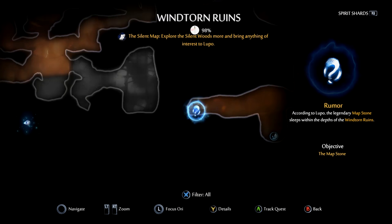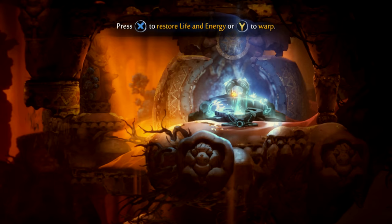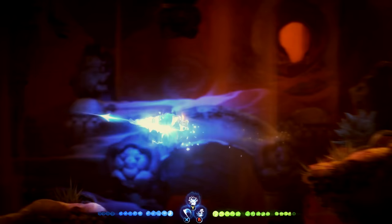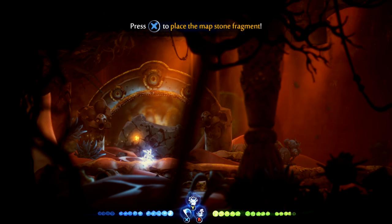If you have, the Windtorn Ruins are right here — there's a warp point right there. Warp to it and just head down. Run, jump, and dash all the way. The great part about this, although it is a little bit late in the game, is you get all the secrets revealed on your map once you turn this tablet in. Let the quest complete, give it a couple of seconds, then hit the button prompt to place the map stone fragment — kaboom! All secrets have been marked on your map. You're probably almost done with the game at this point, but now you'll know where everything is if you want to collect it all.